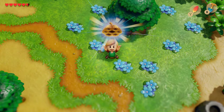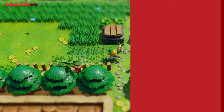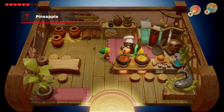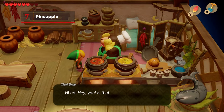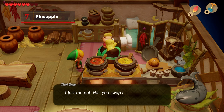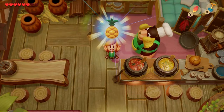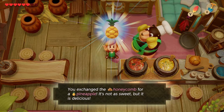Grab the honeycomb and head to the animal village in the southeast corner of the whole map. You'll need the pegasus boots from the third dungeon to get there. In the bottom right of the animal village, a hungry bear in a chef's outfit is attempting to cook a few dishes, but is missing the perfect ingredient. Bears love honey, so hand him the honeycomb and he'll give you a pineapple, which, like the bananas earlier, you'd expect to be much easier to come by on a tropical island.